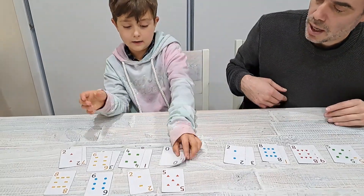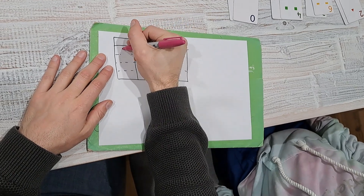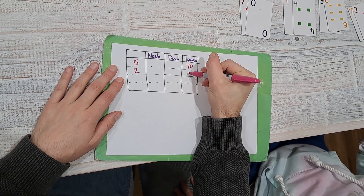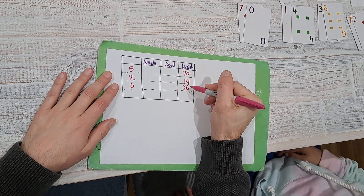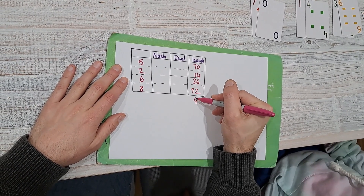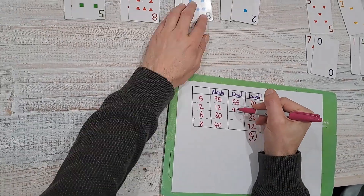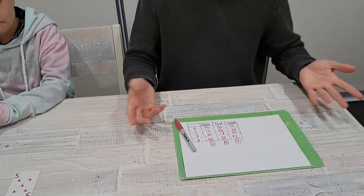Let's get our scoreboard over here. Isaiah, what have you got for a multiple of five? 70. Multiple of two? 14. Multiple of six? 36. Multiple of eight? 72. So you score four points because you made all of them! Nash, read me out yours. So at the end of round one, the score is four all.